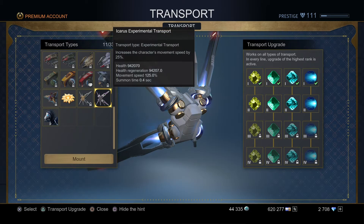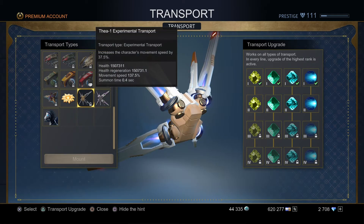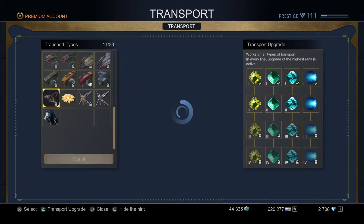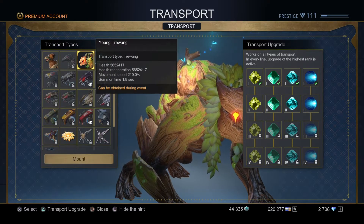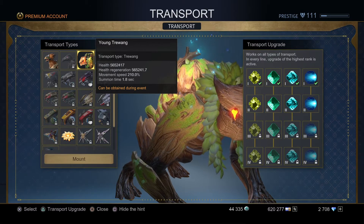You could technically call the wings battle mounts as well because you can use them while in combat, but they're obviously not going to be as good as these ones. The Storm Pegasus and the Tree Wing you can use in combat, and they also have a little combat feature to them.